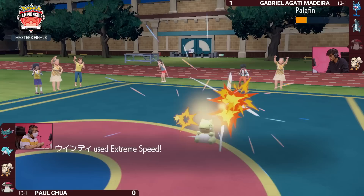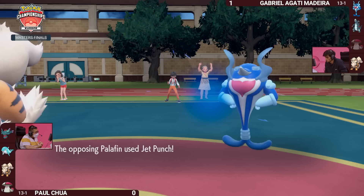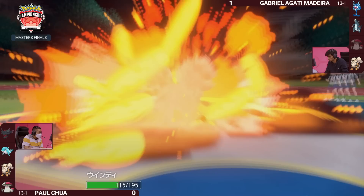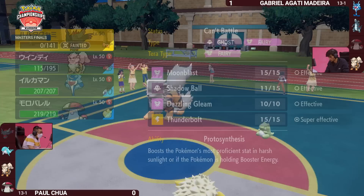Jet Punch is able to get the KO into the opposing Fluttermane, and Palafin is safe and sound behind the Substitute. If you're able to leave it exposed, it makes it easier in the next turn. Flare Blitz really not doing too much here, but maybe covering for a potential switch. Especially with the Howl boost to attack, it's nice to try to land as much chip as possible. The Sub surviving through Extreme Speed is huge — saving that Pokemon for another turn.